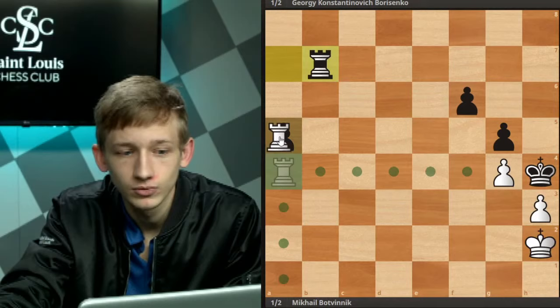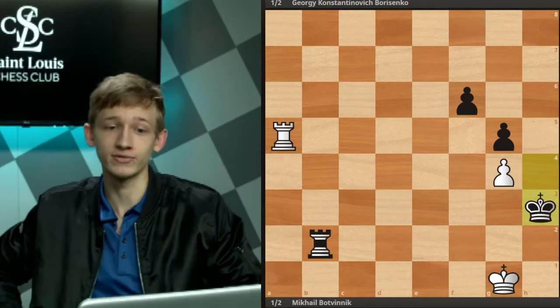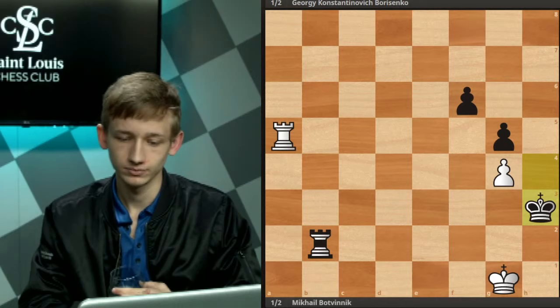So black's perhaps only winning try here is to try and go after the kingside pawns directly, giving up the a-pawn. If you don't do this, then you are simply not making progress on this side of the board — f5 is only playing into white's idea of making a passed pawn. So g5, king h2, rook b7, rook takes a5, rook b2 check, king g1, king takes h3. Who knows the evaluation of this position? Think back to last week's lecture on basic rook endgames — because that's going to come in handy here.